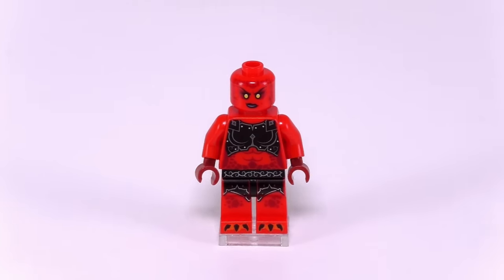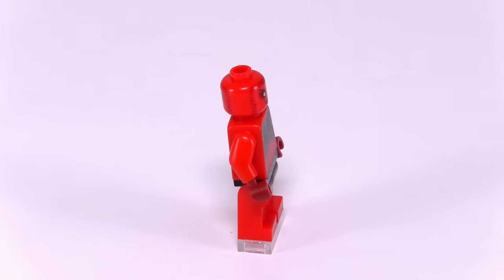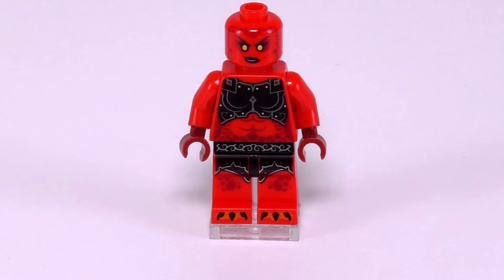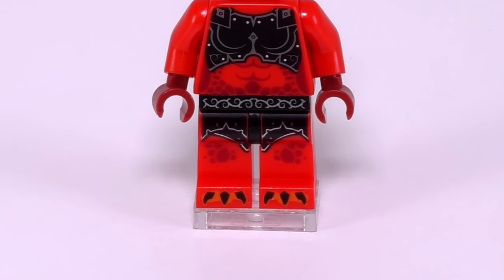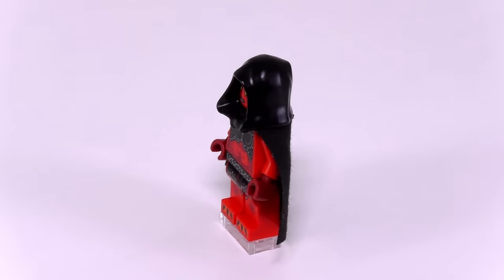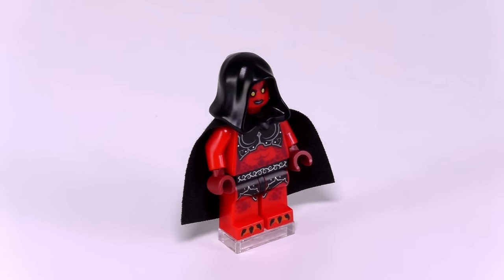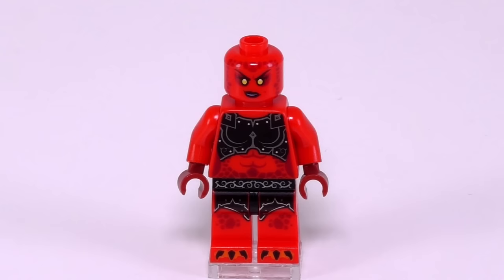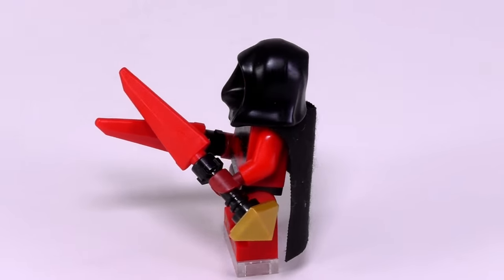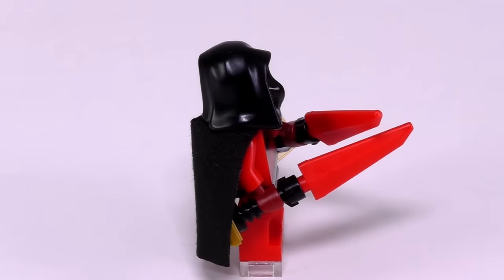Up next we have Lavaria, whose detailing looks pretty decent along the front and back of the torso and the front of her legs. Near her feet we can see that she has claws or talons for toes, and the printing shows she appears to be wearing a thin armor. Lavaria has a simple hat piece which looks like a free-flowing hood. She also comes with a pretty simple black cape, as well as two separate facial expressions. Her two accessories include dual-wielded blades — a couple of swords really — though overall I feel the design isn't quite as good as it could have been.